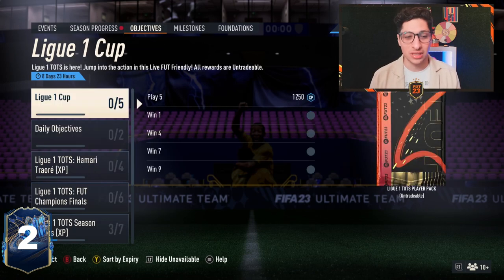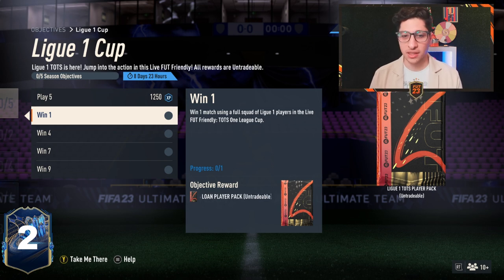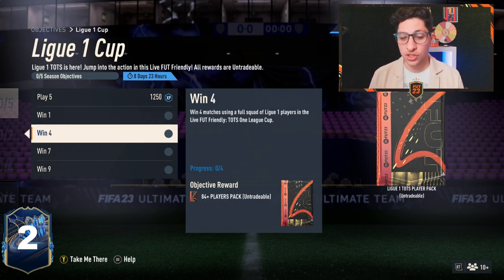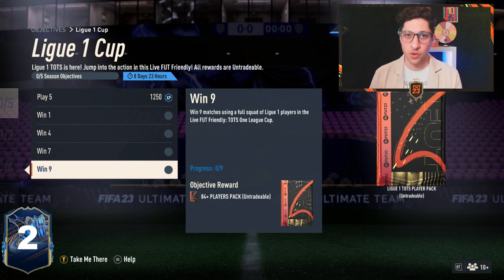We have a new Ligue 1 Cup. People thought we wouldn't get this because it didn't come out day one, but historically in previous years it would come out this day during Team of the Season, and it did. You need a full Ligue 1 team in the TOTS One League Cup. You get 1250 XP for playing five matches. Win one match — loan pack. Win four — 2x 84-plus players. Win seven — 2x 85-plus players. Win nine — 3x 84-plus players. And the group reward is a Ligue 1 TOTS player pack — maybe a miracle swing at a Messi, Mbappe, or Neymar.